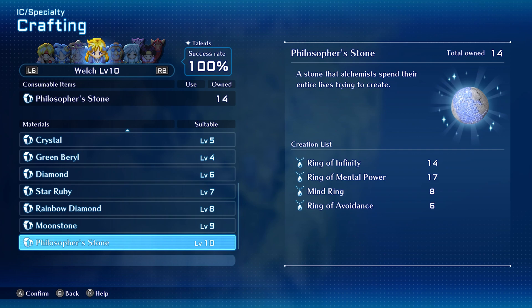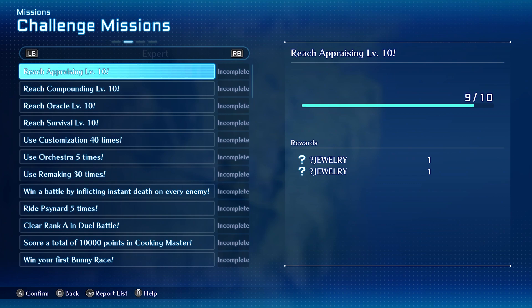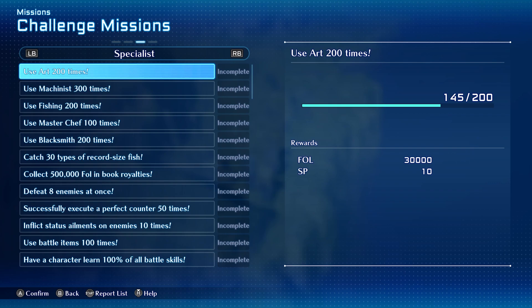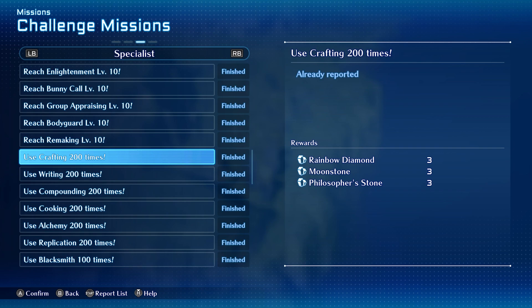So the next step is how to get Philosopher's Stones. You have a bunch of ways, but the earliest I got some was by completing a mission. Go to your challenge missions and check if you've already completed the 'craft 200 times' mission — I believe it's in the Specialist tab. With crafting 200 times you get rainbow diamonds, moonstone, and three Philosopher's Stones. In theory you could craft 200 times as soon as you unlock crafting, which is around when you get Selene in Cross for the first time. I unlocked this mission around Lacour when I was trying to get the Eitona Plus.